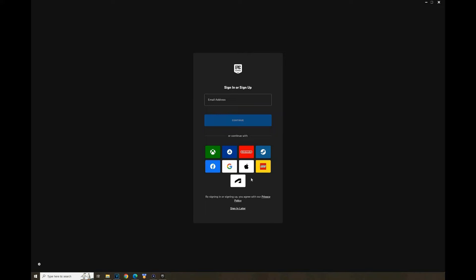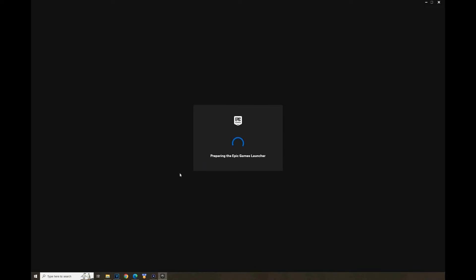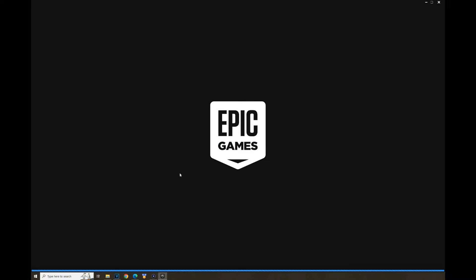Another skin you can get for free is actually one of my favorites — it's free on the PlayStation Store. If you don't have a PlayStation, go to a friend who does, make sure you have PlayStation Plus, and you can get it. Just type in Fortnite on the PlayStation Store and it should be there, free — literally zero dollars.